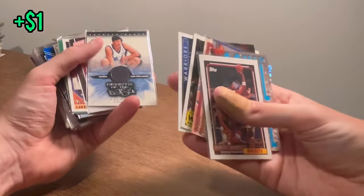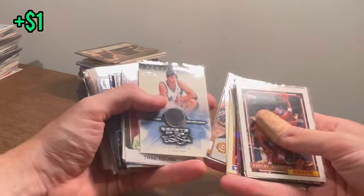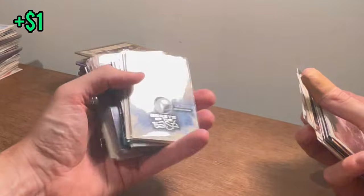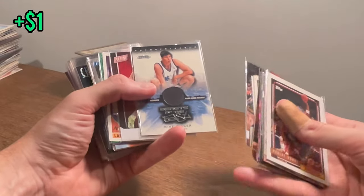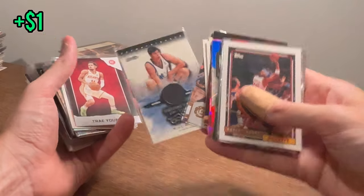Buddy Heald rookie. Mike Miller Beasts of the East — I think we pulled one of these before, maybe it was Baron Davis or Steve Francis in the Steph Curry rookie card video. Pretty sick card — we'll go ahead and add that to the next giveaway at the end of the video.